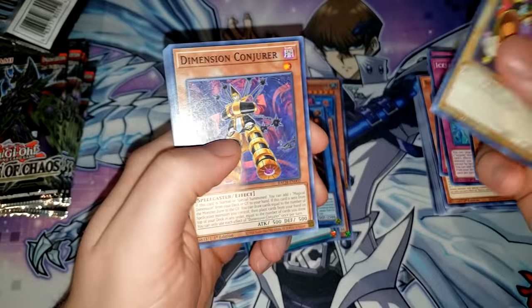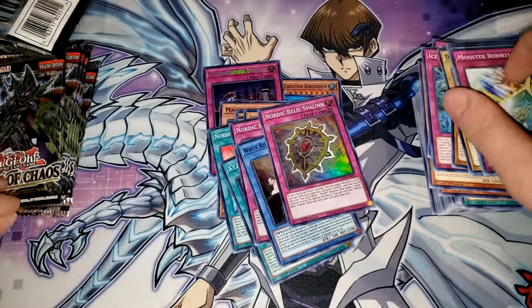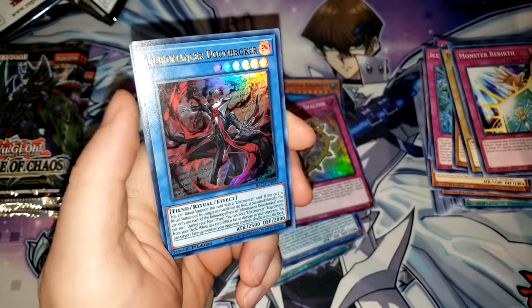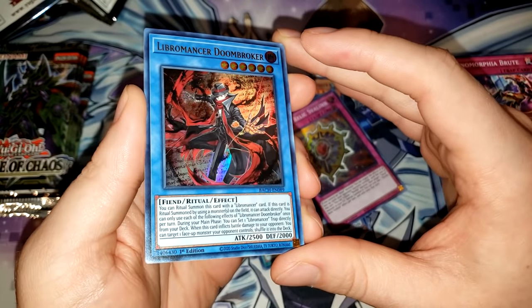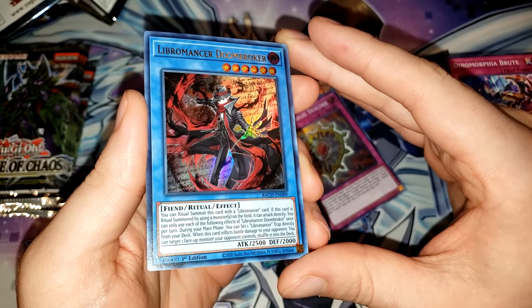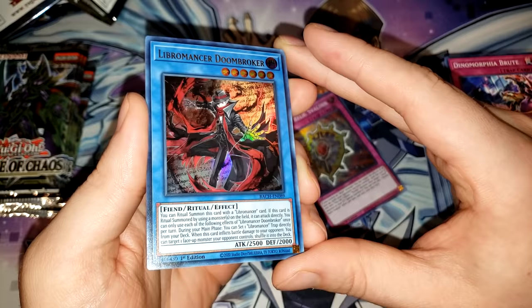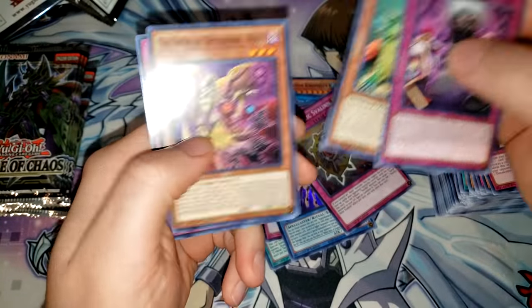Next up we have the Dream Mirror Traitor, the Hidden Star, Clear New World, White Relic of Dogmatica, Ice Jade Erosion, Tyrant of Thunder, Smile Potion, and a new S-Force monster. Moving on, Doll Monster Bear Bear, Dimension Conjurer, Fire Opal Head, Ghost Trick or Treat, and another Nordic Relic trap card. Monster Rebirth, Shining, Top Share, Serpent Strike. Then Dinomorphia Brute, the Mechanical Monstrosity, Tribe Drive, Soul Sweeper, and Libromancer Doom Broker. This is a level 6 Fiend Ritual Monster. You can ritual summon it with a Libromancer card. If ritual summoned by using monsters on the field, it can attack directly. During your main phase you can set one Libromancer Trap directly from your deck, and when it inflicts battle damage you can target one face-up monster your opponent controls and shuffle it into the deck — essentially Ritual Mellow Seek.